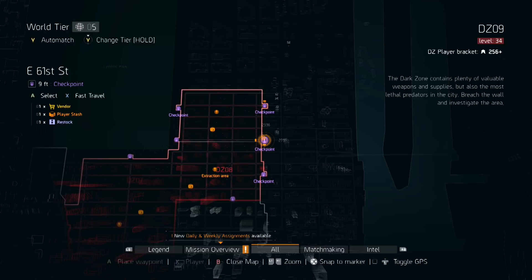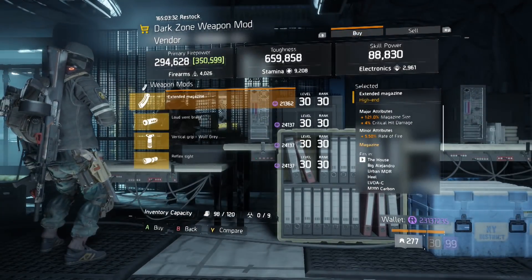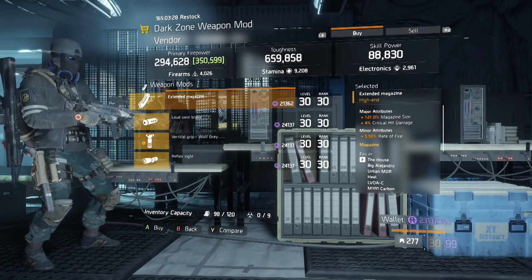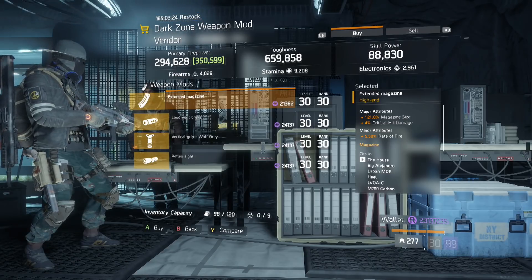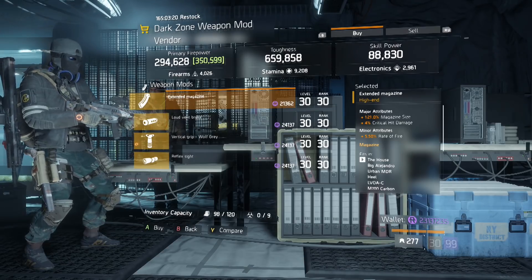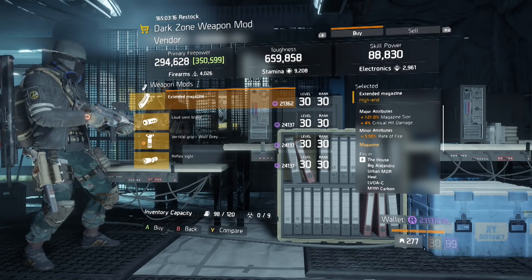Starting off at the East 61st easy checkpoint and the mod we're looking for is this extended mag. This is the god roll of god roll extended mags. It rolled with max mag size, max critical hit damage, and near max rate of fire. Grab as many of these as you can and as quickly as you can.